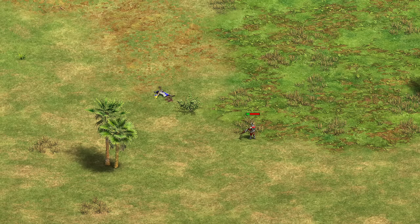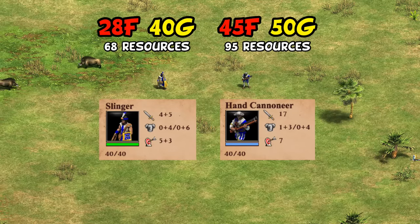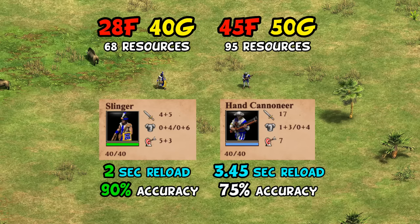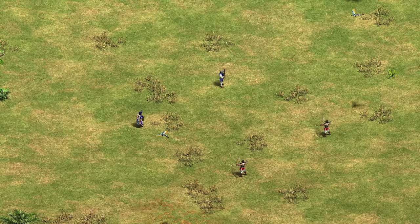In Imperial Age, the more important question may be how they compare to Hand Cannoneers. The immediately obvious things are they're significantly cheaper but have much lower attack, meaning things like knights, Elite Skirmishers, or anything with high pierce armor they can't punch through like Hand Cannoneers can. Working in the Slinger's favor though is a much faster reload time and higher accuracy — 90 compared to 75. Those technical numbers can be misleading, and at medium range averaging their accuracy on paper with 100 gives a more realistic sense of expected performance. At medium range their accuracy and faster attack rate mean against a non-infantry unit with zero pierce armor the two do roughly the same damage over time.